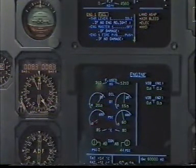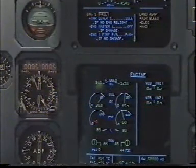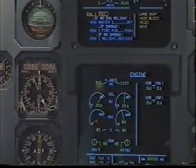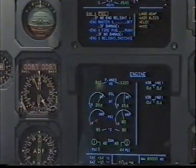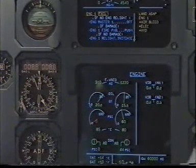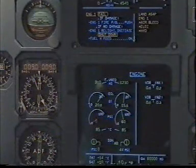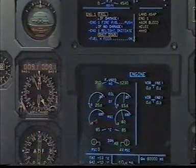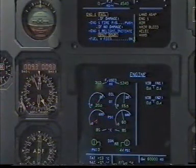Thrust lever one idle. Confirm. Confirm. Idle — no engine relight. Parameters check, no relight. Engine master one. Off. Confirm. Confirm. Off. If damage — N2 reading zero. Confirm damage. Damage confirmed.